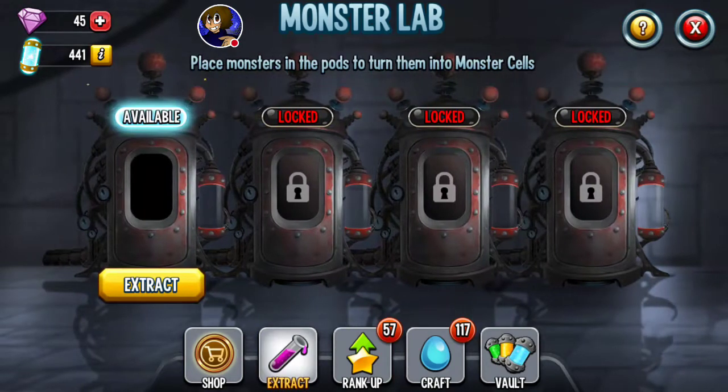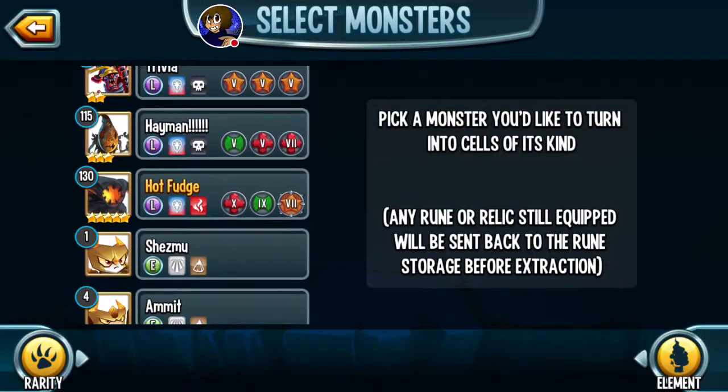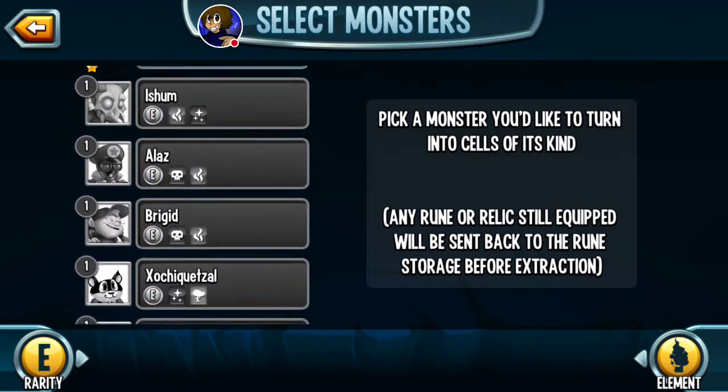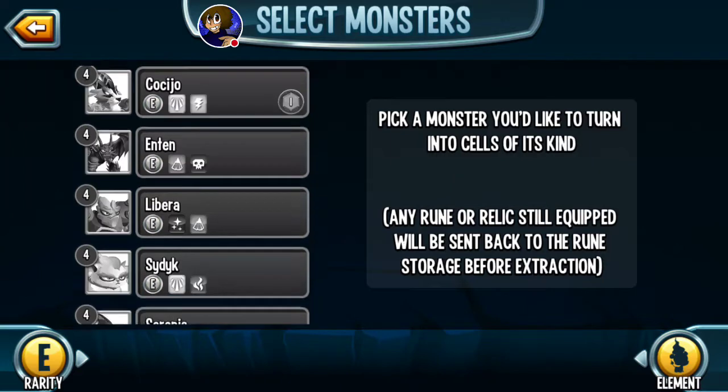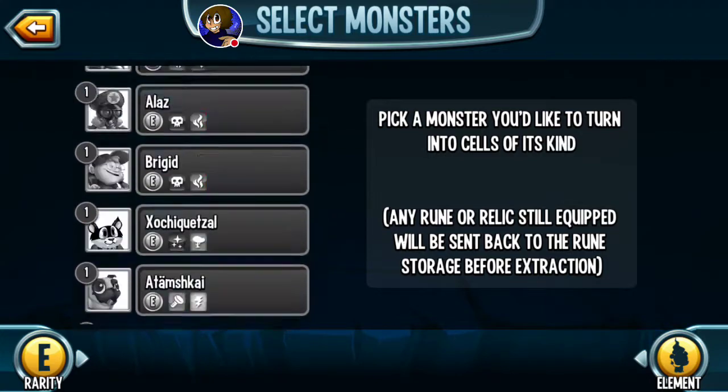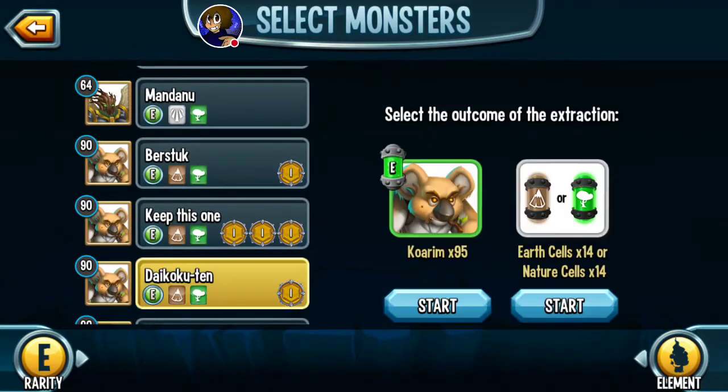You can now get elemental cells through extracting epics. See all these epics? You can now extract them if you have no use for them or no desire to use them. For elemental cell gain, at a level 90 epic you get 14 of two specific cells. For example, this is an earth-nature monster, so you're going to get either earth cells or nature cells — 14 per pop.